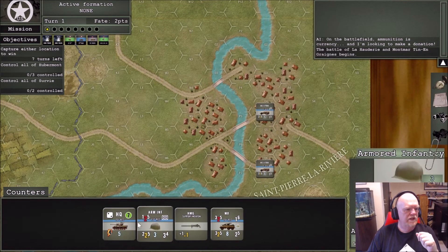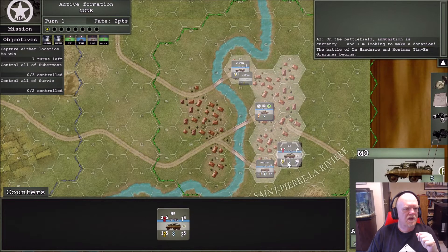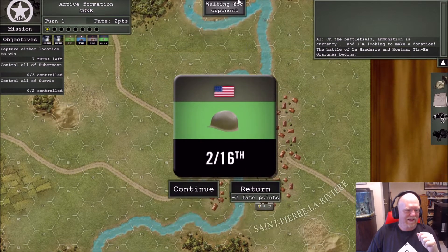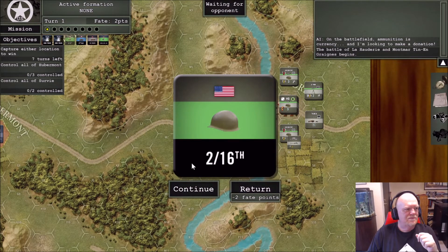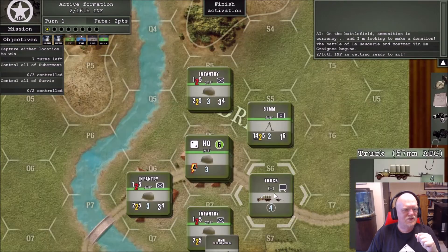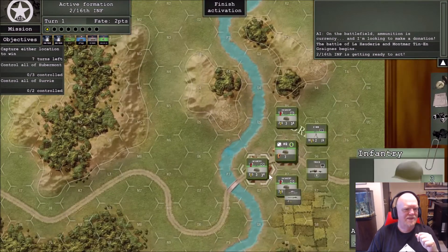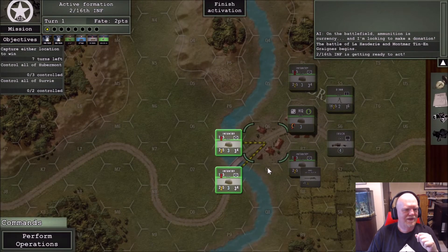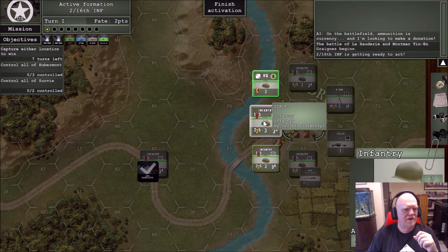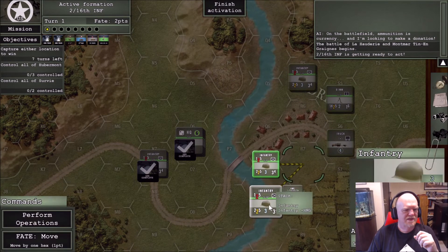Moving up really quick — put the support weapon there, headquarters there, and reconnaissance down here. The game automatically starts. 2/16th gets to go. I'm not going to spend any fate points to return this chit, so let's continue. I love how we can zoom in — the zoom scales on this are really cool. You can pull out to get a good overview or zoom right in for a detailed close-up of what's going on.